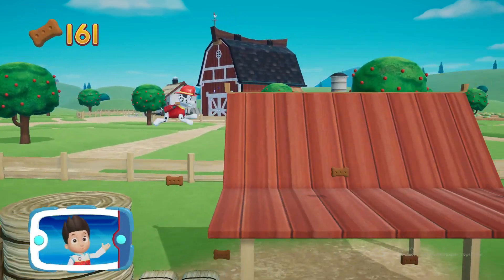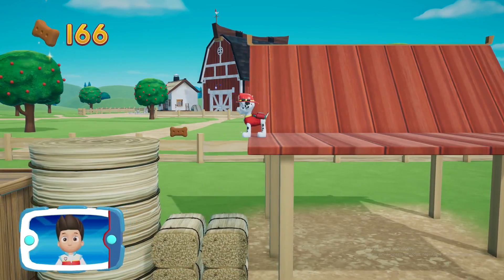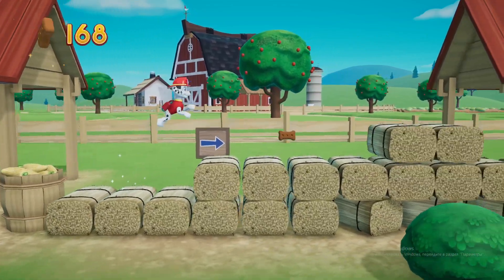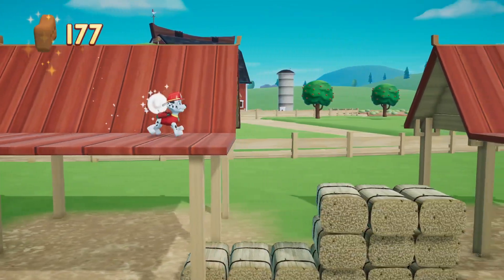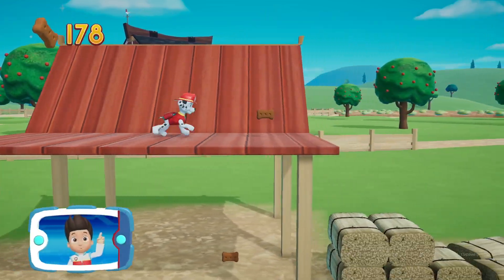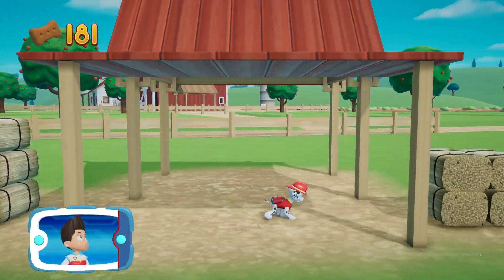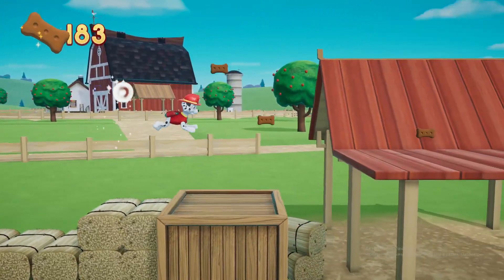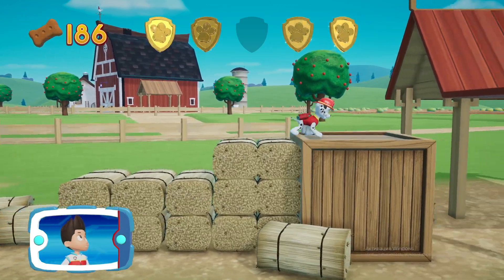Collect all the Pup Treats you find to earn Pup Treat Awards when we get back to the Lookout. I'm detecting a golden paw print somewhere nearby. Keep collecting Pup Treats whenever you find them. You've got the golden paw print! See if you can find them all.